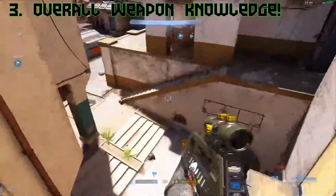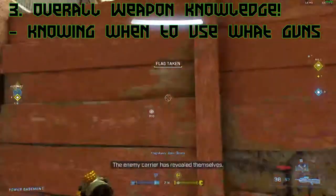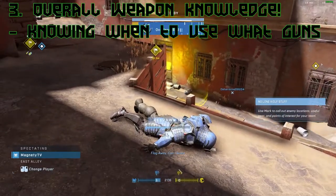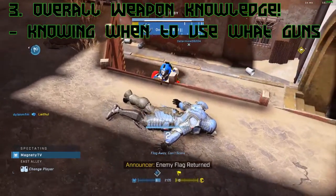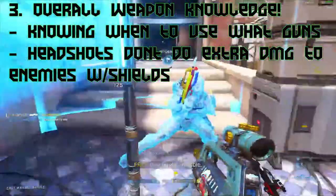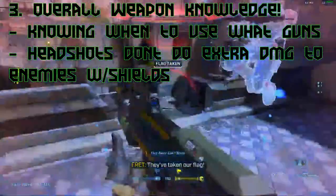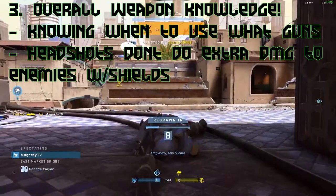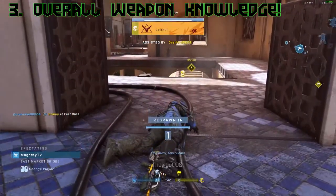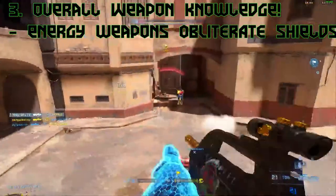Moving on to number three: weapon knowledge. Knowing when to use what weapon is extremely important. For example, don't waste rocket ammo on a nearly dead enemy by missing your shot. My first tip in this category: headshots do not do extra damage to shielded opponents, unless you have a power weapon like the sniper. If you're using the assault rifle on a shielded enemy, hitting the head 50 times does no more damage than hitting the body 50 times.